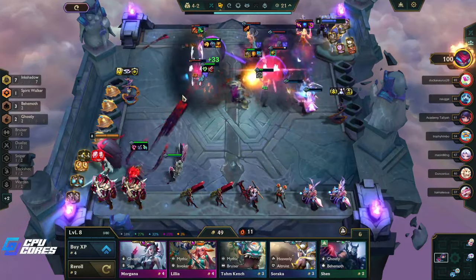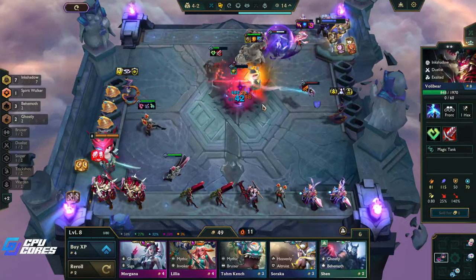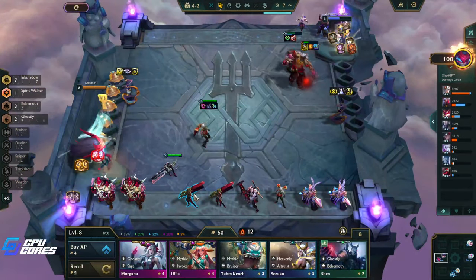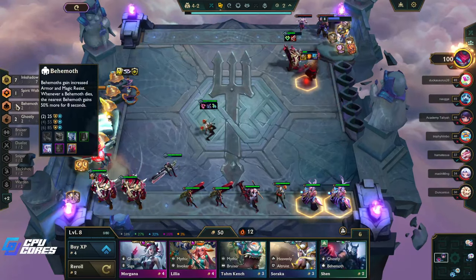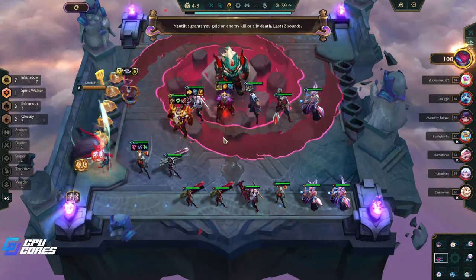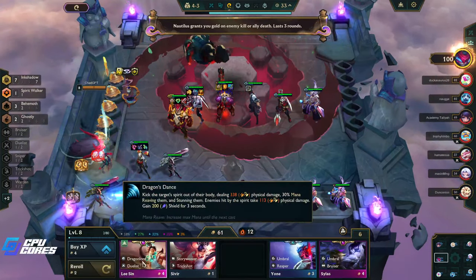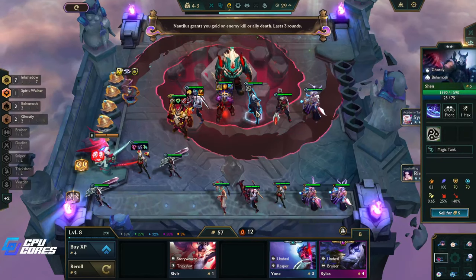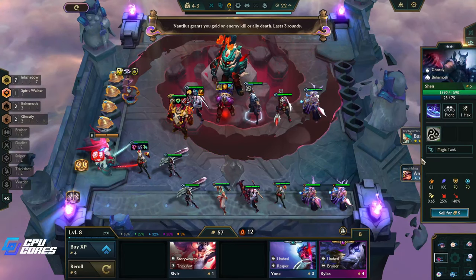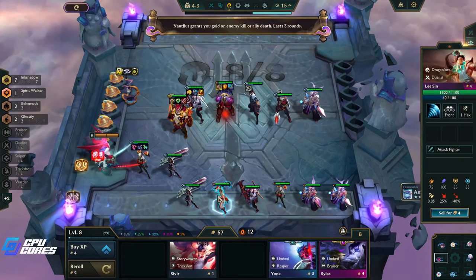We are on a 12-win win streak — that is amazing! I pick up this Shen. If we three-star him that's also really good. Nautilus grants you gold on any kill or ally death. There's the Duelist — do we take this out? We have three Behemoths so I think we keep this in for now. We could put the Ink Shadow on him but I don't think he's a good Manazine user. We just level up now — keep leveling. We have seven Ink Shadow and 15% reduced damage.